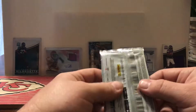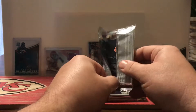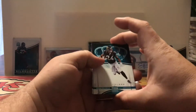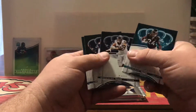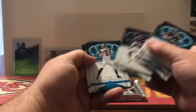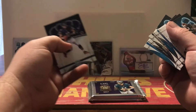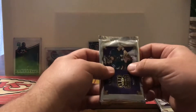All right, our first pack. We got a T.J. Yeldon base, J.J. Watt, Leonard Floyd, Blake Bortles, and a Mitch Trubisky rookie card. That pack feels a little thick, so I think we're going to save that one until the end.